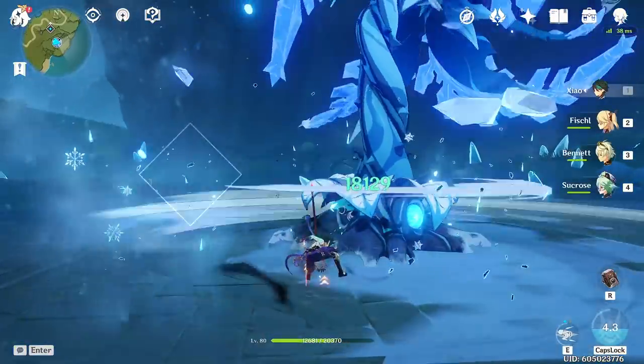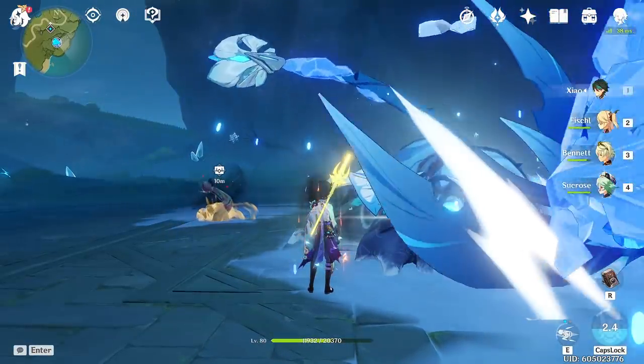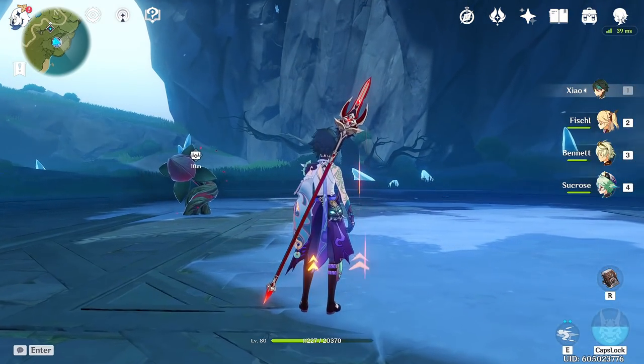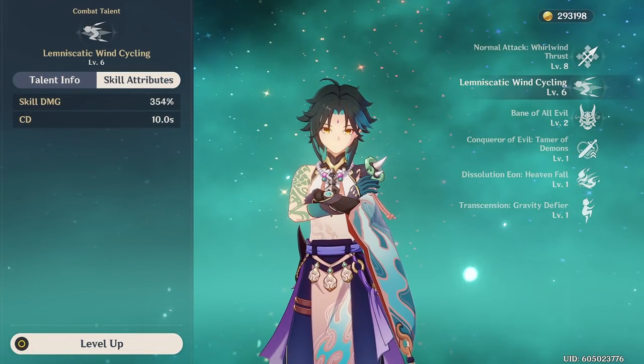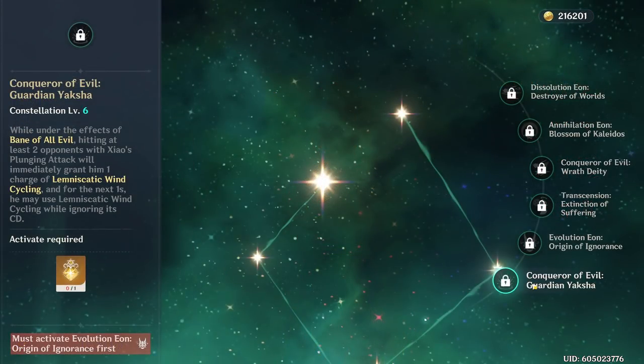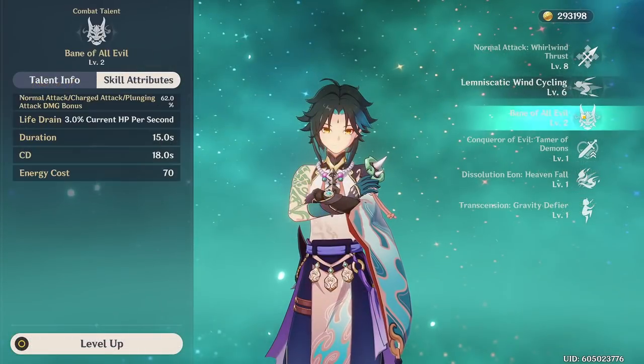Note that even if you do use Skill 2 in demon form, you still get the particles added to your next demon form anyway, so don't worry if you have to use it. But ideally, only use it during normal form. This doesn't apply if you have C6 Xiao, which would encourage spamming Wind Cycle during demon mode.